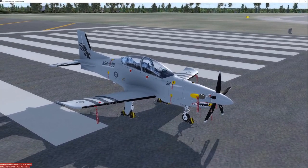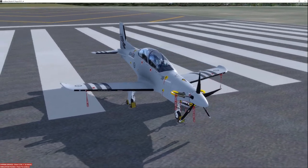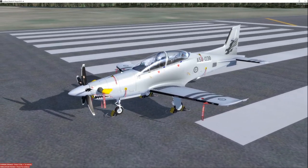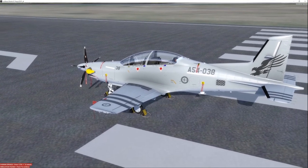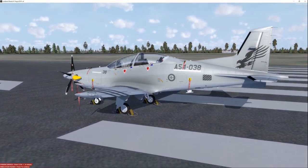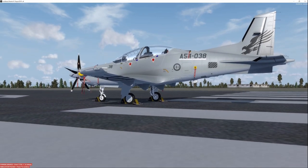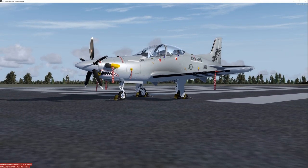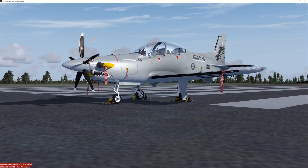Hey, what's up everybody? So real quick here, this is the Iris Simulations PC-21. If you really like the way this aircraft looks, you can get it for free right now, as their whole product line is available for free through June 1st. So if you haven't stopped by to take a look at what they have, I'd say now would be a great time to do it. Everything is free until June 1st.